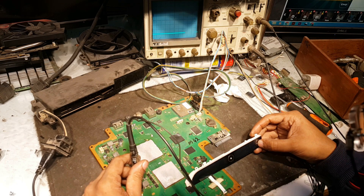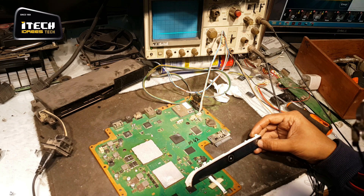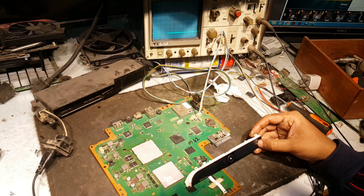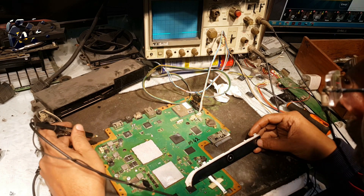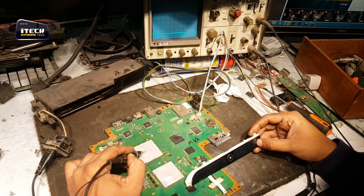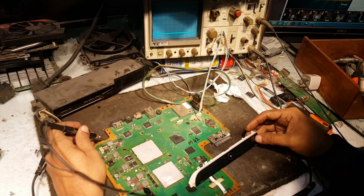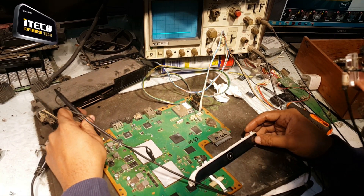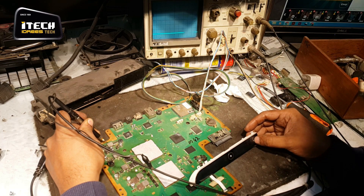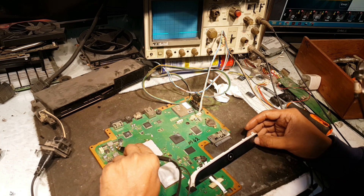Now let's check for the CPU RAM supply. It's also fine — it looks fine, it is 1.2 volts. And here is another power supply — it is 1.8 volts, that's okay. Now come to this point: this power supply is designed for the GPU RAM. We will check for the input oscillation — there is no oscillation, and as expected there must be no output voltage. Yes, confirmed.